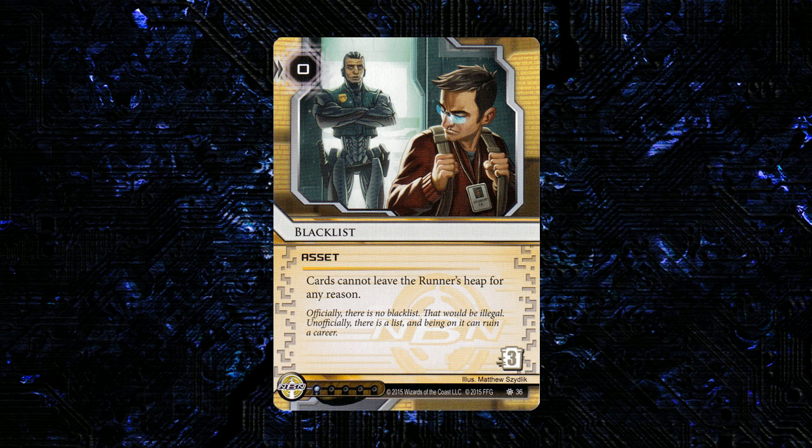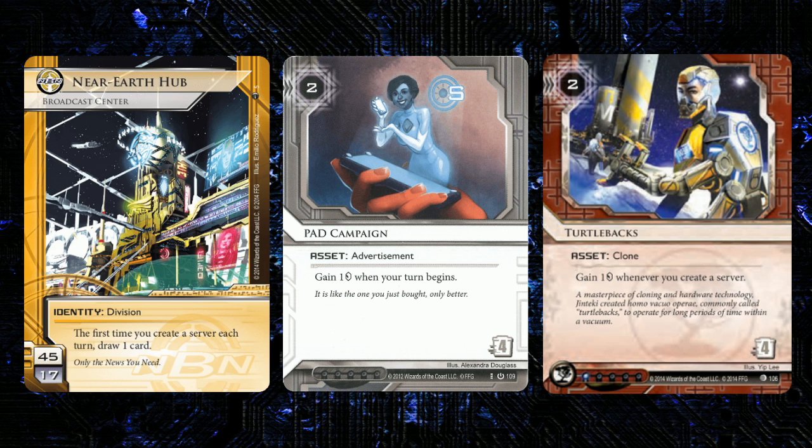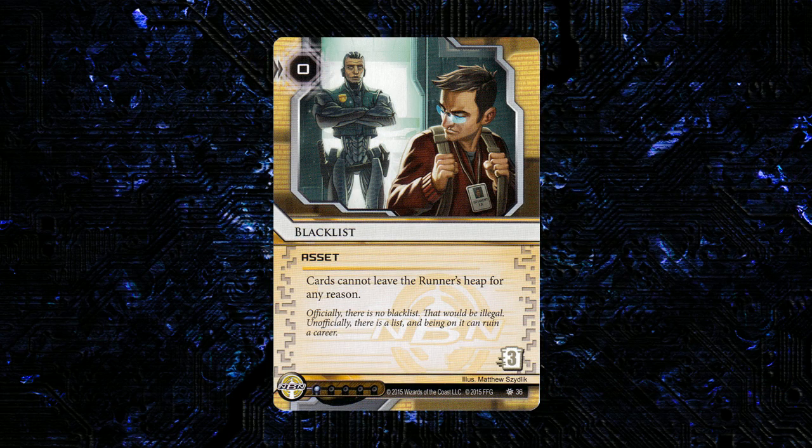That said, this thing is kind of cumbersome to use because it's going to have to be rezzed before the runner attempts to use the effect — you're going to have to have this rezzed before they play their Deja Vu. So that alone is going to signal to the runner that you have this card and they're potentially just going to be able to trash it. I see this mainly being more of a tax type thing than a hard denial effect, because it's going to be reasonably easy to trash at three. But if you can build a deck where the runner is consistently forced to trash this — especially in NBN styles like Near-Earth Hub that already play a million expensive-to-trash cards — I could see that being pretty good.